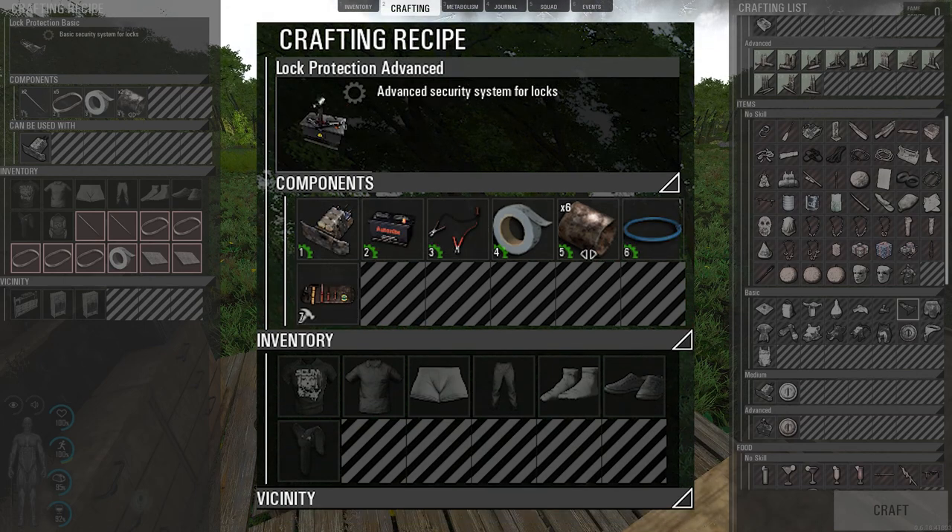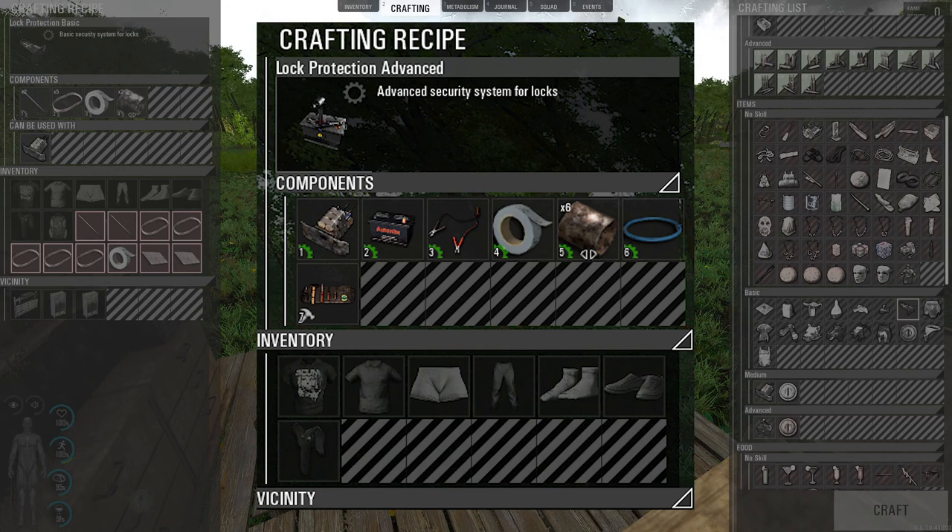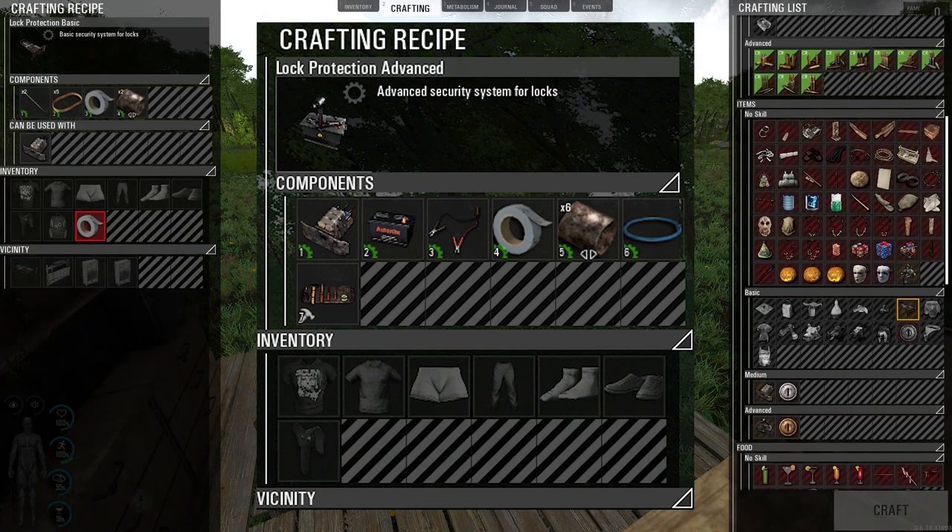For the advanced lock protection, you need advanced engineering skill, one fully complete medium lock protection, and one car battery with at least one out of one hundred charge, and one car battery cable.